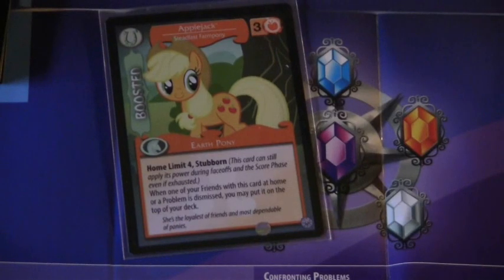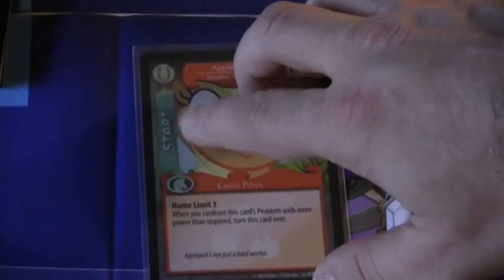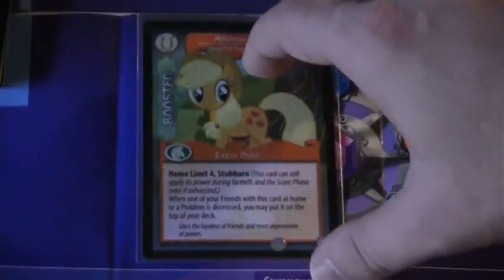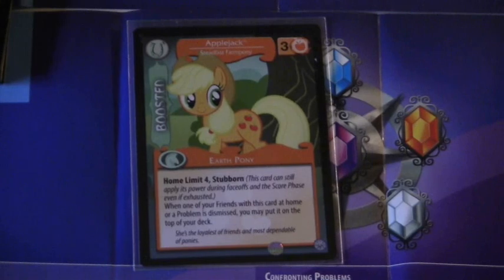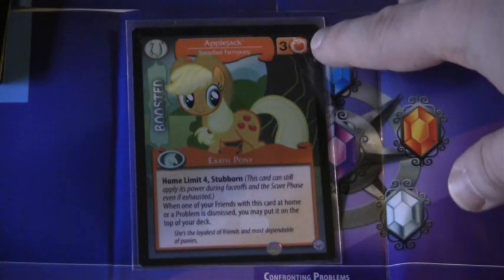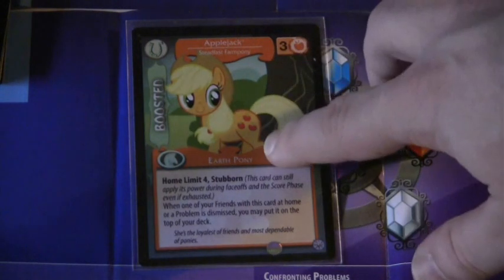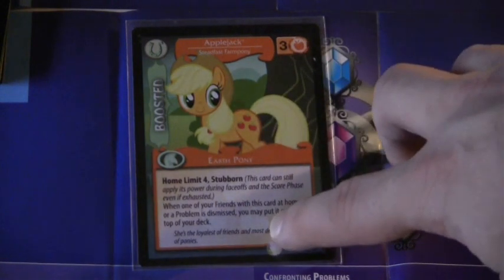The main character card always starts on the start side facing up. Once one of the requirements is fulfilled, you flip it over to the boosted side. As you can see, her power that she lends to solving problems goes up to three. She's still an Earth Pony, but she also gains new abilities.